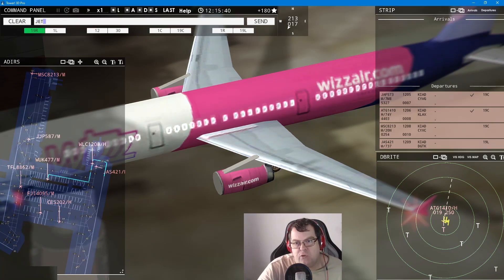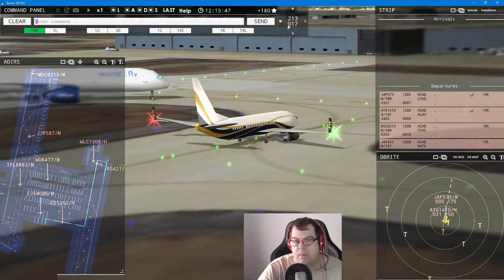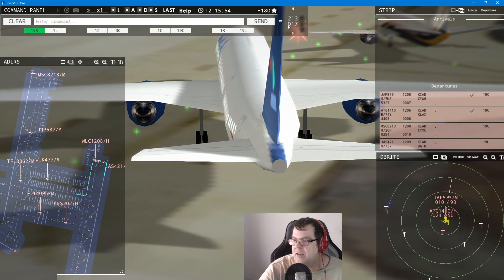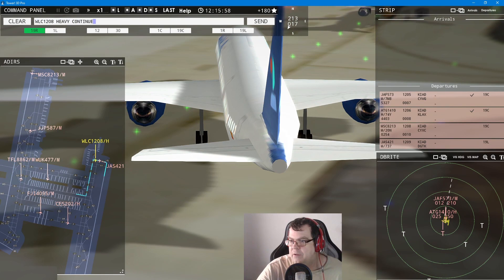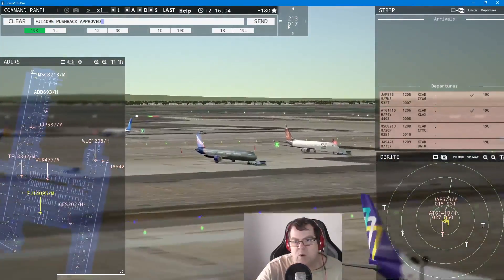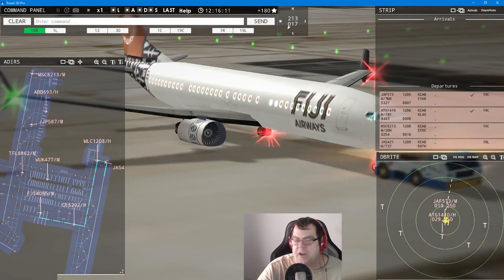Jet Setter 421, runway 19er left, line up and wait. Welcome Air 1208 heavy — hold position, let him pass, then continue taxi. Fiji 40905 pushback approved, expect runway 19er left. Extending our Fiji fleet! Air Belgium 6903 heavy requests pushback. Air Cairo 8213 — wind 213 at 17 knots, runway 19er center, cleared for takeoff.